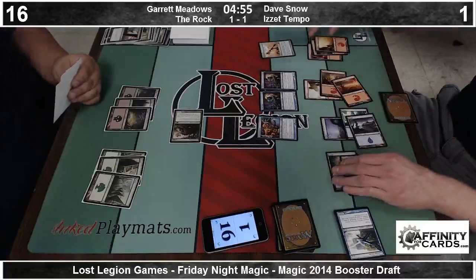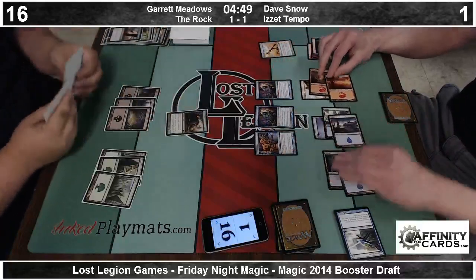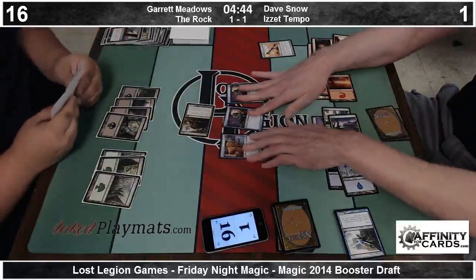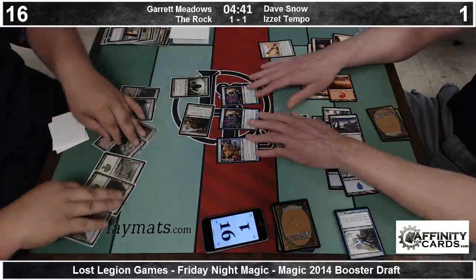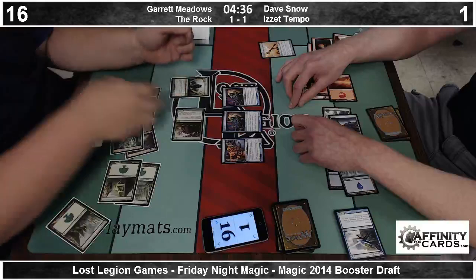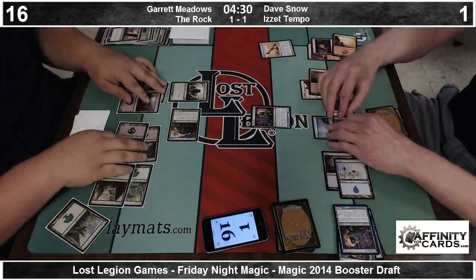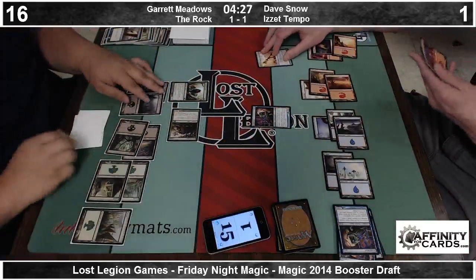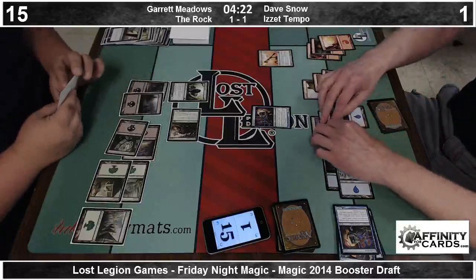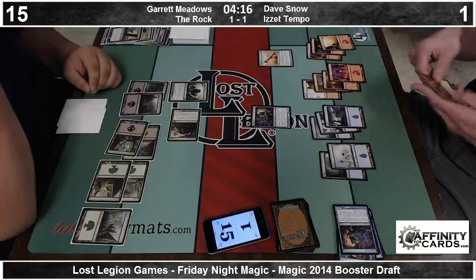He's going to load up with another Scroll Thief. He's not swinging in — he doesn't want the cards. Because at this point he can gang block. Briarpack Alpha is going to be a huge blowout here, but I don't think Dave can really afford not to attack. He's going to get to keep one. He's dead on board as it sits. He's got two 3-3s and an Opportunity if he needs to.